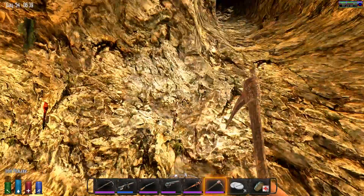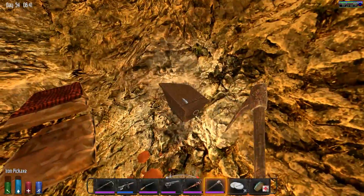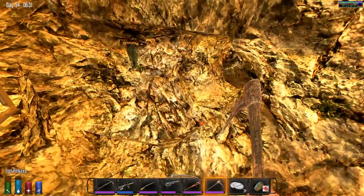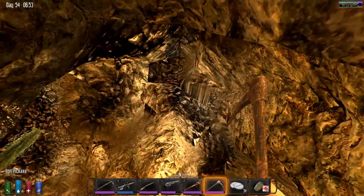Welcome back guys, day 54, 6:30 in the morning. I've been mining down here - I put down my bed and got a chest down here. Destroyed stone, bunch of gravel, made a bunch of gunpowder already, a bunch of iron ore, the leftover potassium nitrate that I wasn't able to use because I didn't have enough coal. 29 lead ore, some stone - that's about what I got throughout the night. You can see I dug in here, dug up real deep.